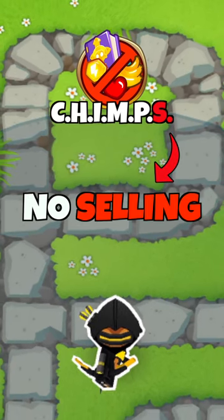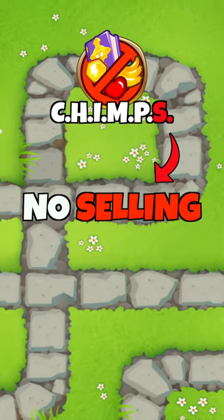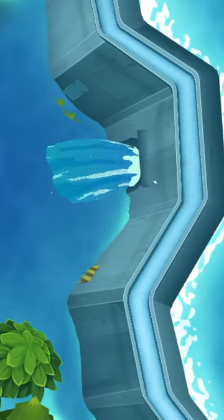The S in Chimps stands for no selling, and while we cannot get money back for the towers, we can definitely make them disappear. The first method is only possible on Flooded Valley — you can force sell your towers if you release the dam and flood the valley, which is gonna wipe out all of them.